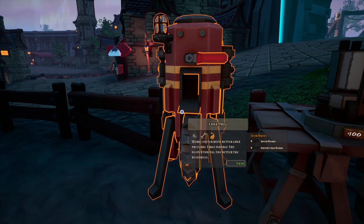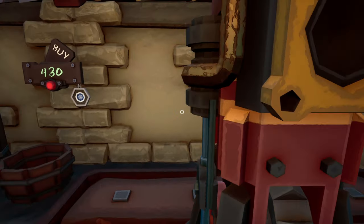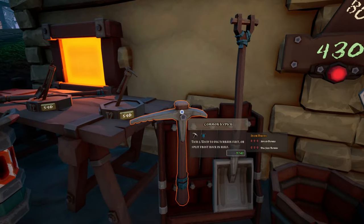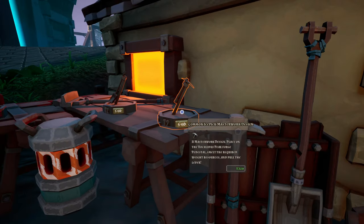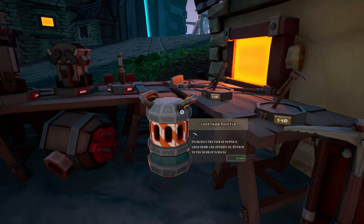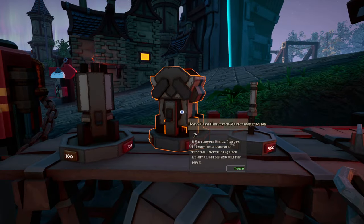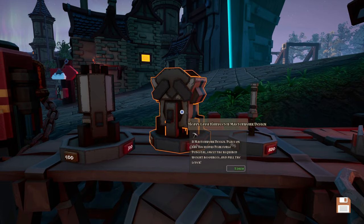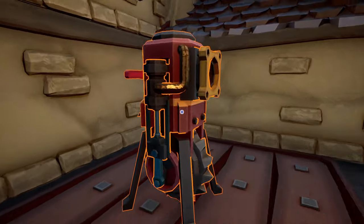This is what I was hoping for — another drill here to buy. Wait, this takes tokens? Well, that's not good. So there's the tier 2 ice pick — oh my god, it's 540. Increase the tier of depth the lava thaw can operate in. Attach the rear vehicle. Oh! This is the thing for the underground pump thing or whatever. Heavy larva harvester. That's not what this one is, right? I don't think so.